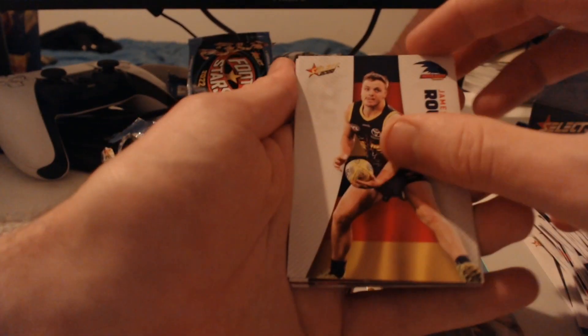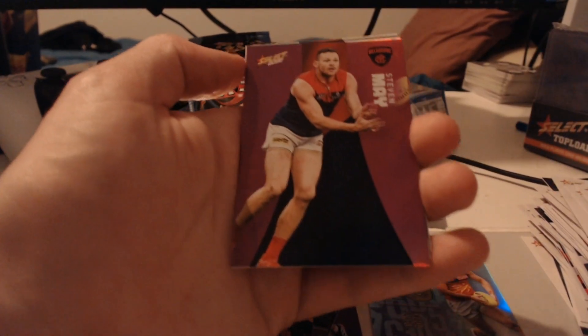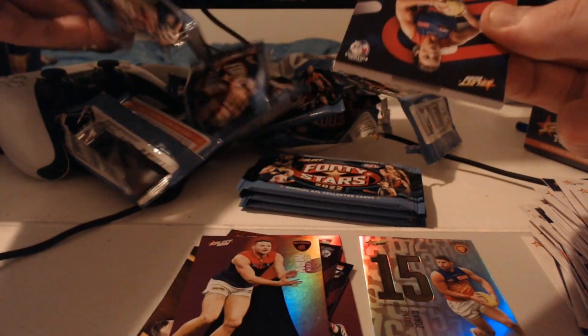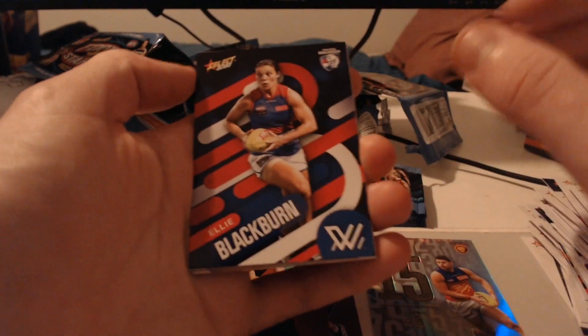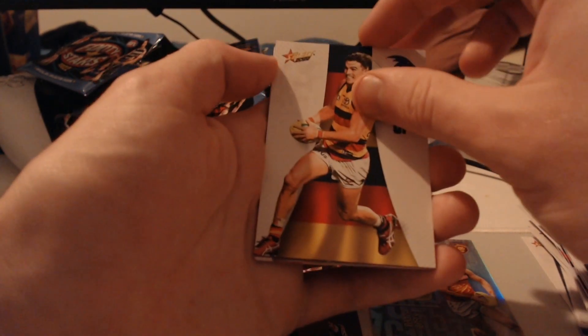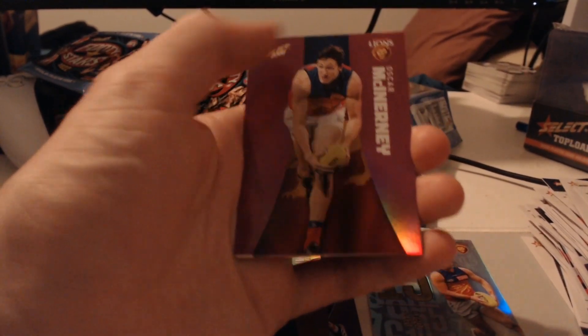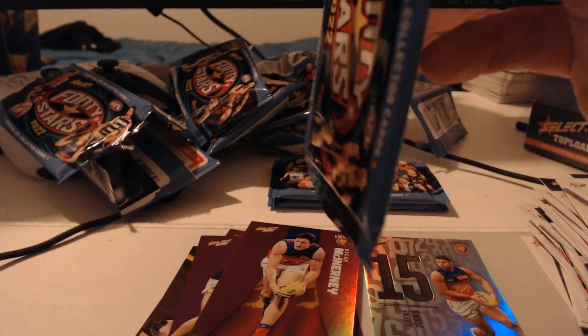We've got James Rowe, Oshka McInerney, Callum Mills, Dusty, and a Purple Foil — Stephen May. I like myself some Melbourne cards. Melbourne is always very very good, especially right now as my favourites for the Premiership. They're my favourites to go back-to-back — such a dominant team and still pretty young. It's interesting to see what will be the first drop-off, whether injuries or people moving on. Then Ellie Blackburn, Jake Stringer, Harris Andrews, Ben Keyes, and another Purple Foil — Oscar McInerney. Three packs left.